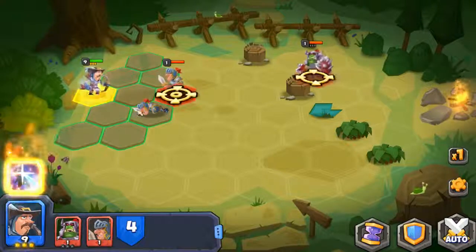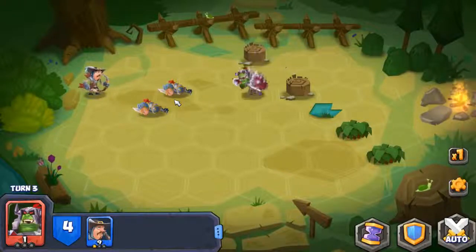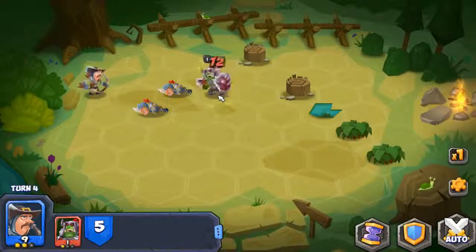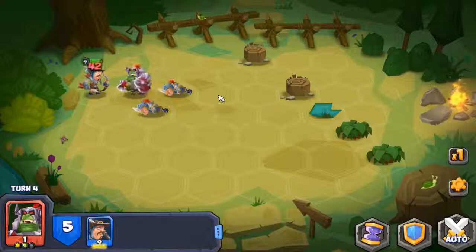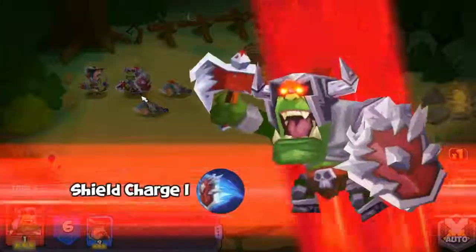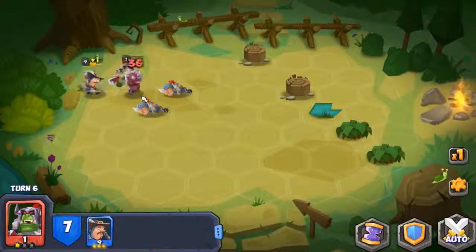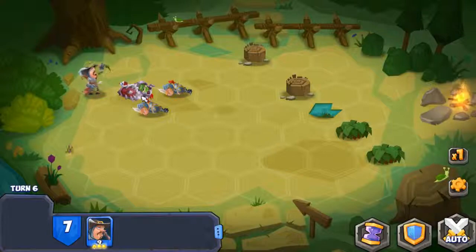He also has his ultimate skill that only requires 3 energy — that's Ultimate Arrow. It fires an ultimate arrow that inflicts 150% damage and ignores target defense by 1 level. I think that might be level 2 because that's what I have.